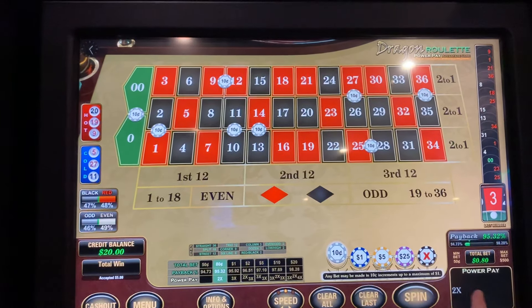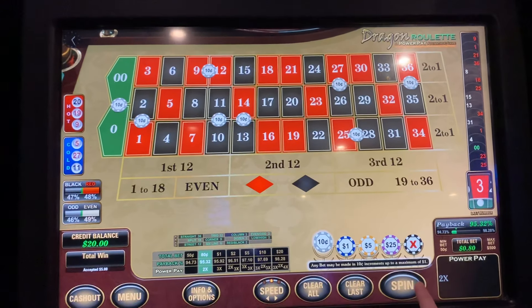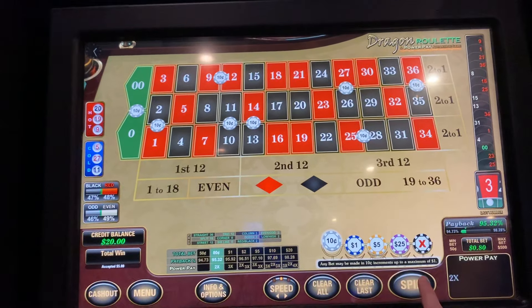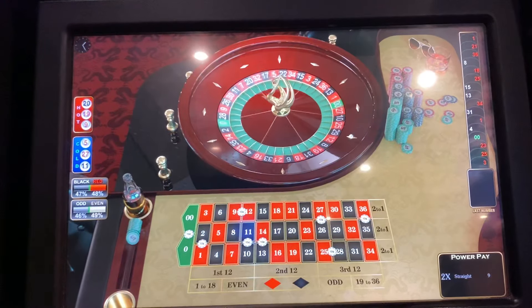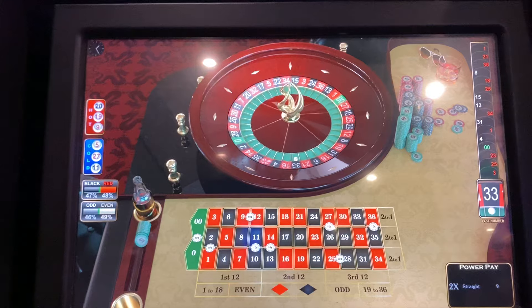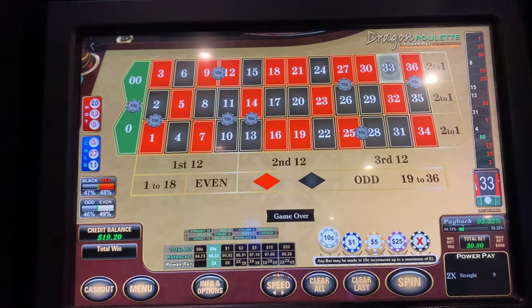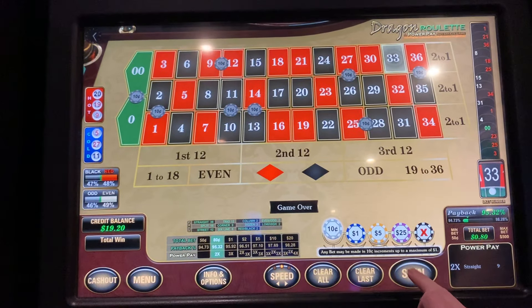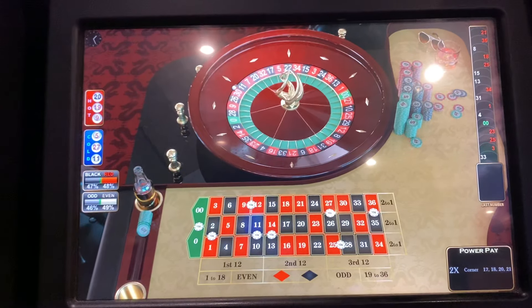We're going to get that power bet, so pay attention — 80 cents a spin. We're going to try flat betting and see how it treats us. We can eliminate bets if we want to, but if we run good we might as well stick with what we're doing. 33 — that's a miss. The payout is 17 to 1 on a split bet, so we'd essentially need to hit within two spins to be profitable, otherwise we'd have to increase.